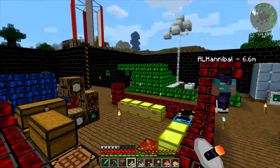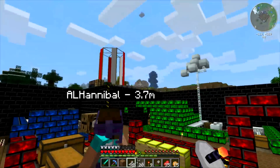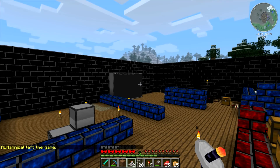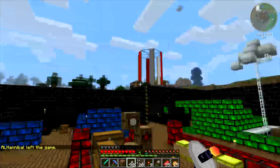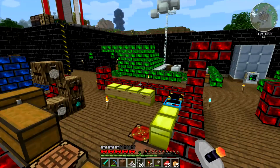Good evening, everyone, and welcome to another episode of CryptoCraft with your host Nighthawk. Hannibal is here with me. We've got a few random things planned for tonight. First off, Hannibal's been working on solar panels, if he decides to log back in.